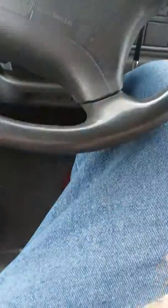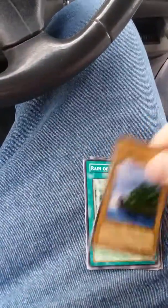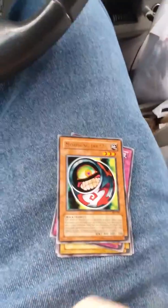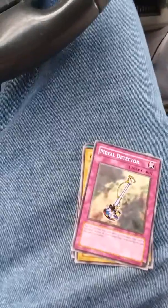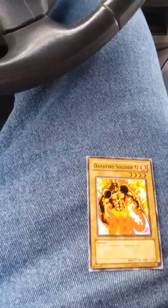And we're finally on to our Pharaoh's Servant pack. Last time yesterday we had a pretty good pull out of here. We have Island Turtle, Rain of Mercy, Enchanted Javelin, Morphing Jar Number 2, Metal Detector, Gradius, Seven Completed, Dark Fire Soldier Number 1 — so that is what we got today. Pretty cool Yugi deck — I'll probably do a deck profile later on of this one.